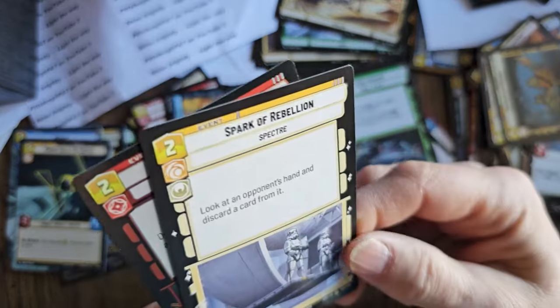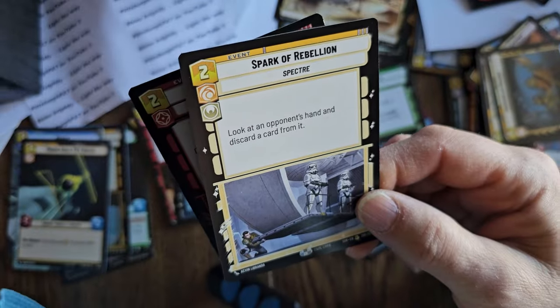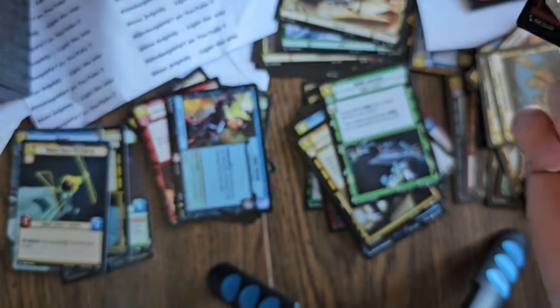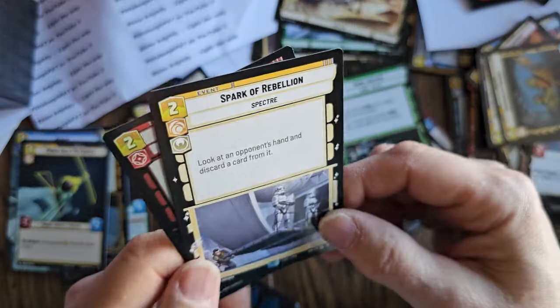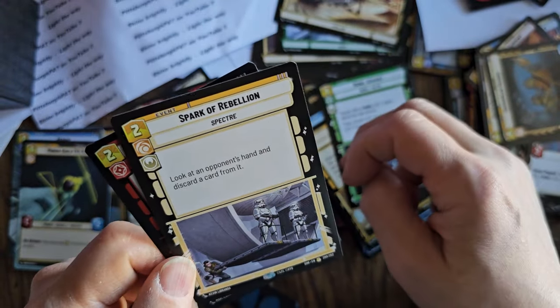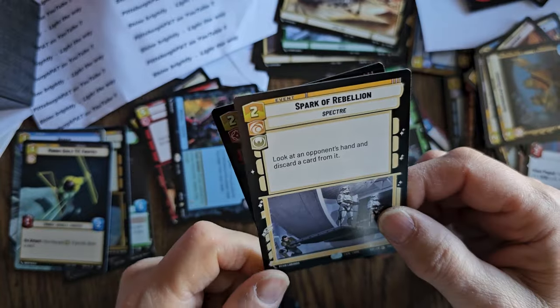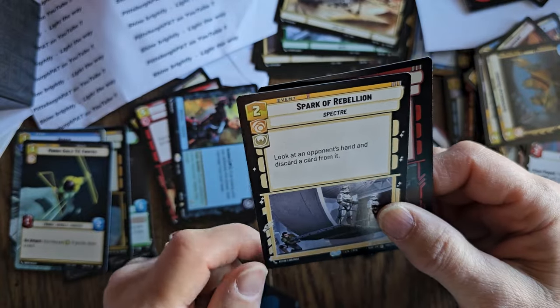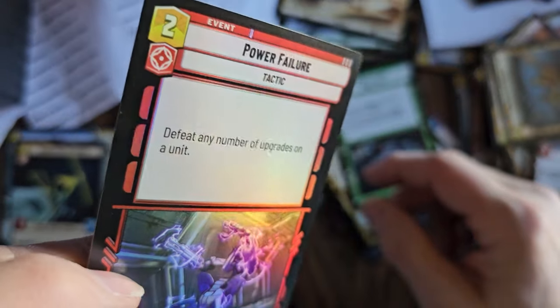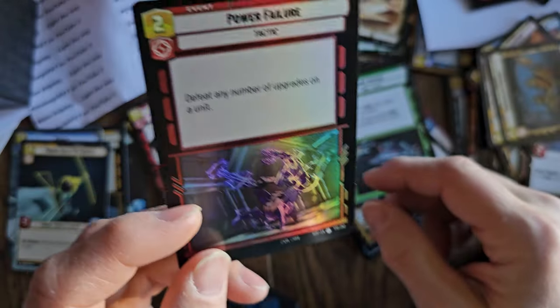Here's our rare card — Spark of Rebellion! That's the name of the whole set. Specter: look at an opponent's hand and discard a card from it. That's intense. And we got an uncommon foil card — Power Failure. That's really cool because look at the sparks flying, it looks great with the foil effect.